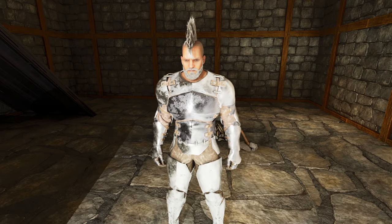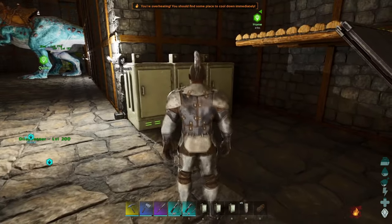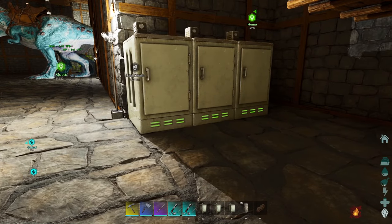You know with the thumbnail and the title what this is about. So what's — back in the fridge? You can do it in ASA. You actually can.